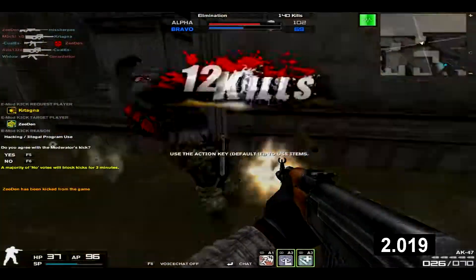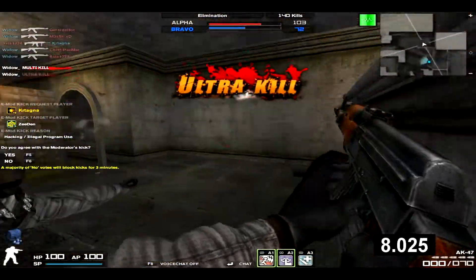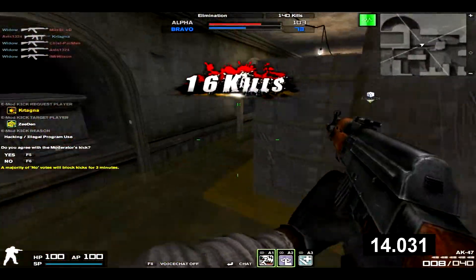What's up guys, WidowCA here with Reviews in 60 Seconds, and in this episode I'll be reviewing the AK-47. It's a GP standard assault rifle, locked at the rank of private, and can be bought for 3,290 GP a week. This is yet another one of the oldest original guns in Combat Arms.